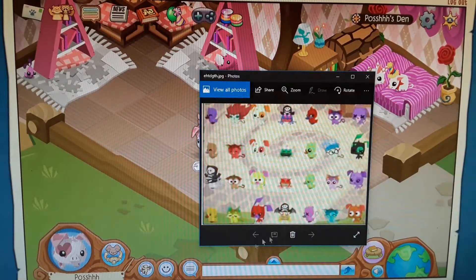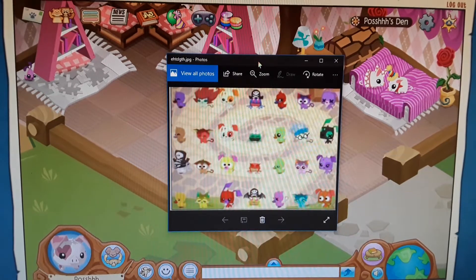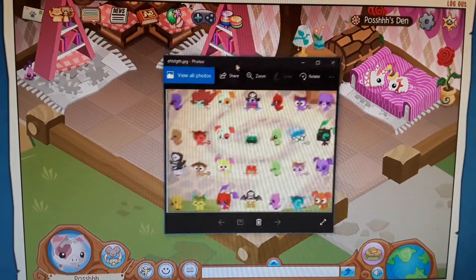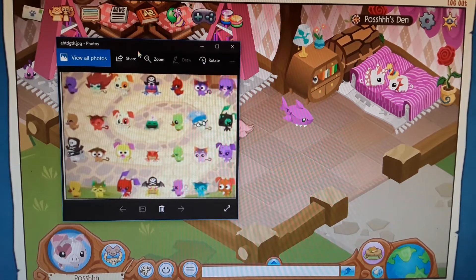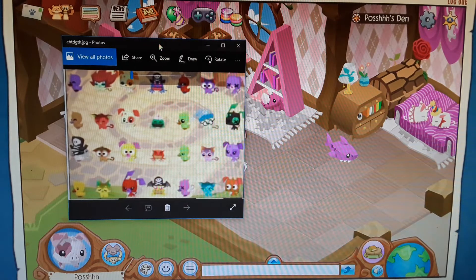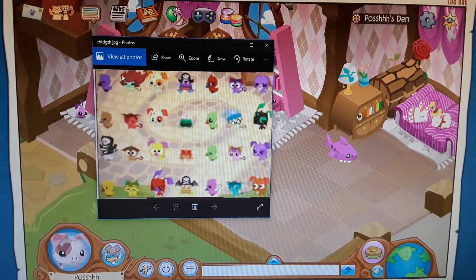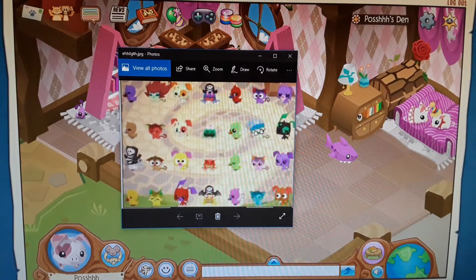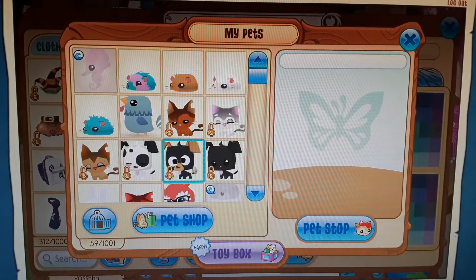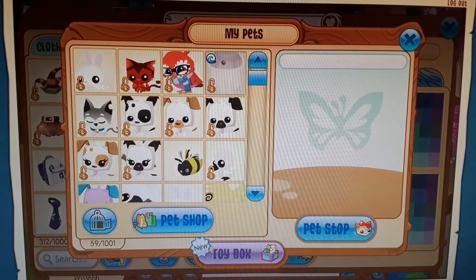Today we are going to be recreating some of the animals from this picture. This picture was released in the Jamaa Journal — the news — when pets first came out. It was like the picture in the update. We're going to recreate all the pets from it because I want to, and because they added a thousand pet slots and I don't even have a tenth of them filled.